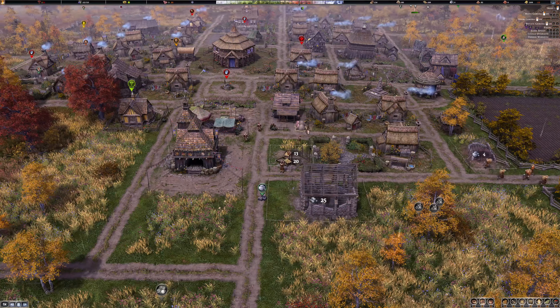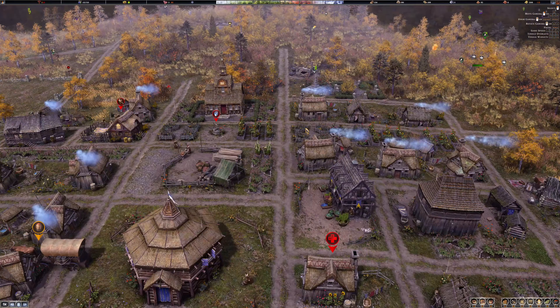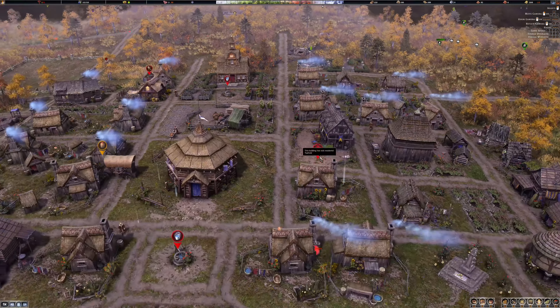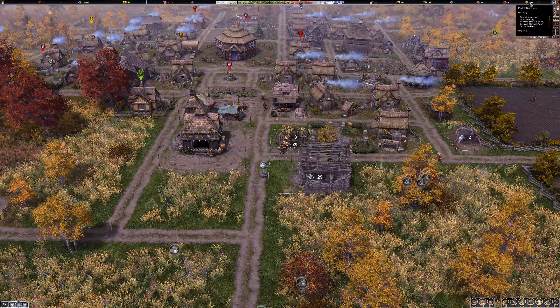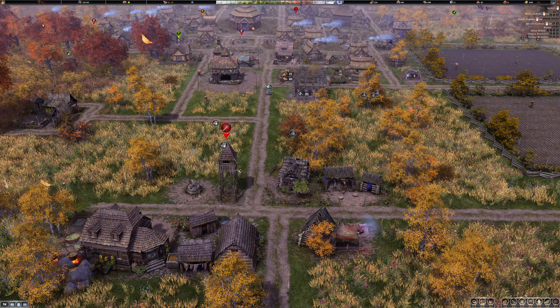Danny Min here and welcome back to Farthest Frontier. Things are going kind of well in the village. We need the vault - the vault is definitely something we need. We're starting to get a lot of gold and raiders are just going to come in and take this, unfortunately.